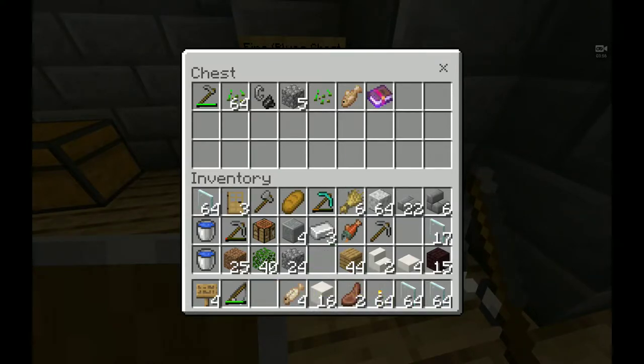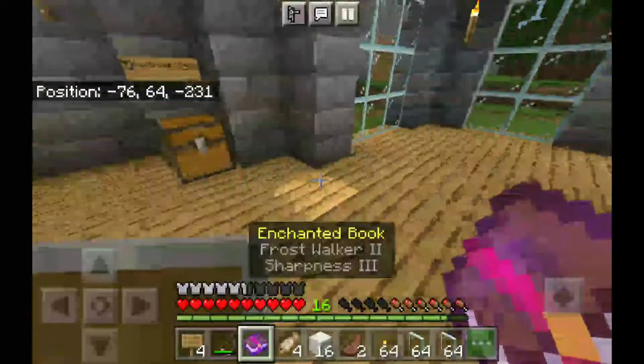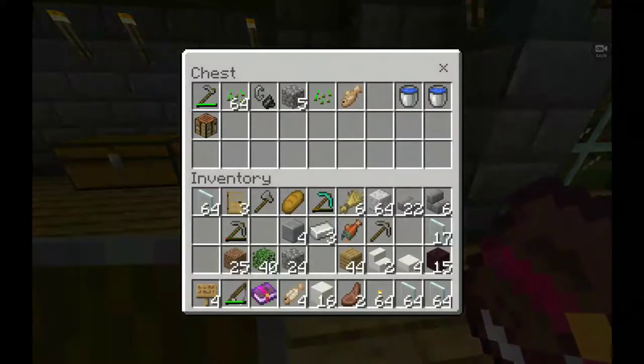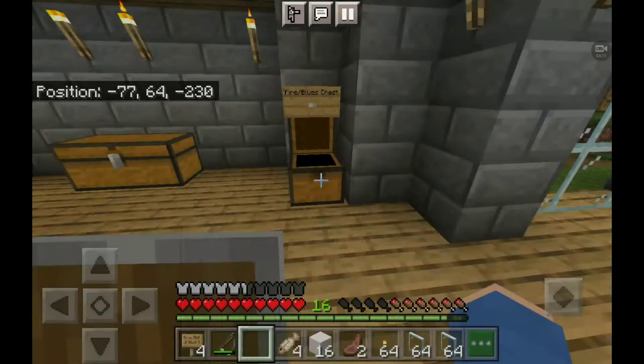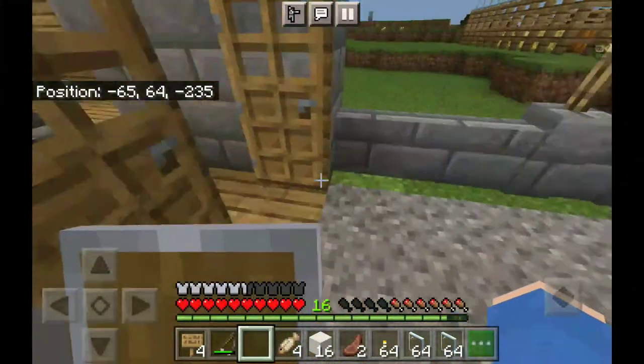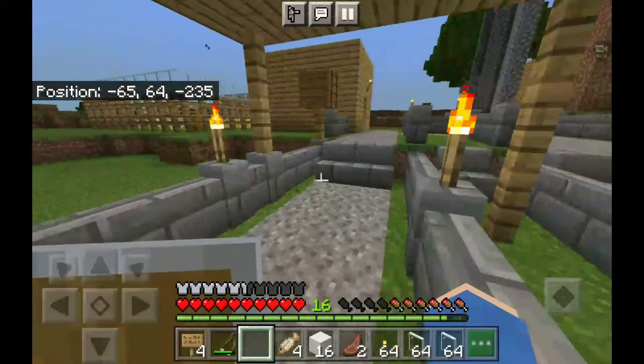Oh my gosh — this is pretty incredible guys, and a brilliant start early on. Enchanted book — I'm going to hold it so you guys can see. Frost Walker 2 and Sharpness 3! Frost Walker's like when you walk on the sea. That is incredible, guys. What a start! Definitely put the Sharpness 3 on the sword.